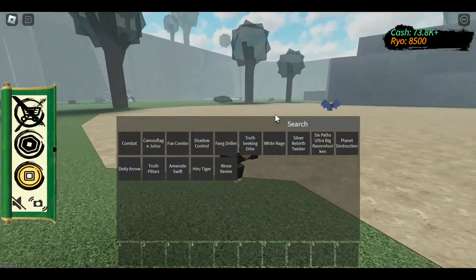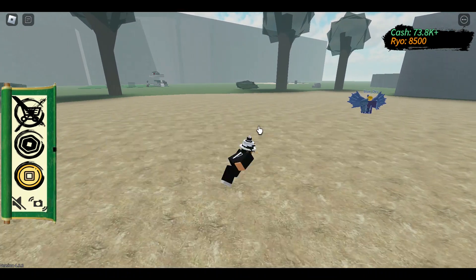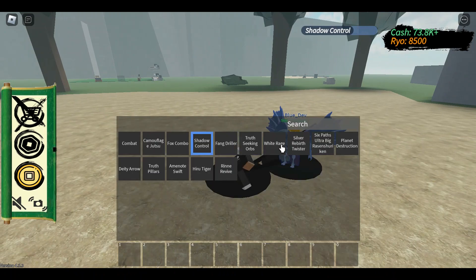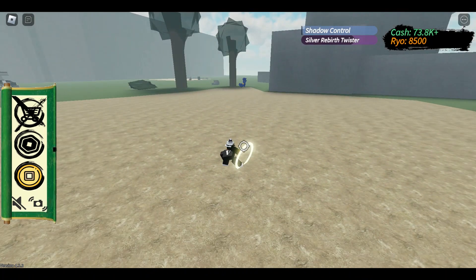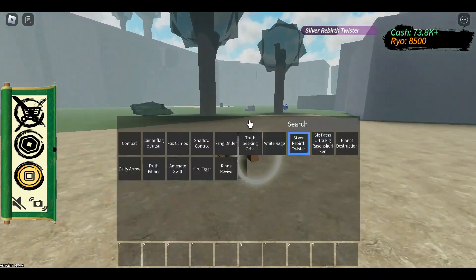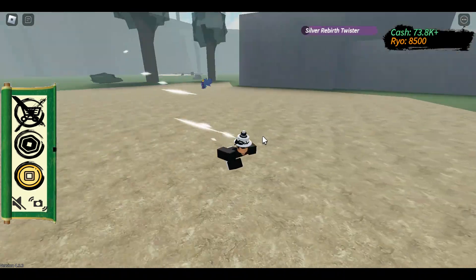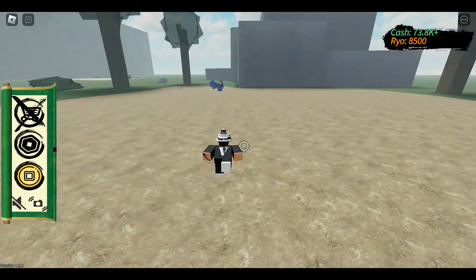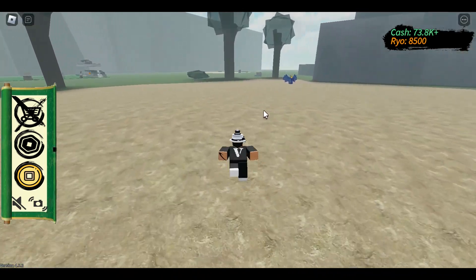If you use Shadow Control with Silver Rebirth Twister, sometimes it glitches them and they just go flying into the void and instantly die. It's not really a combo, but I guess it kind of is — it's kind of just a glitch.